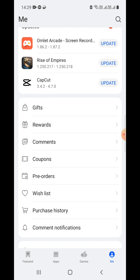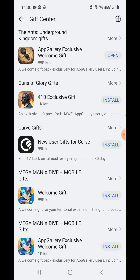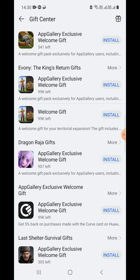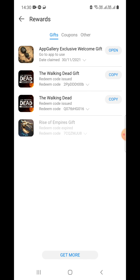Let's check what is in this gift. Let us go to Rewards. Here we are — App Gallery exclusive welcome gift. As you can see, if you are playing other connected games you can also claim the gift from here. Then in Rewards, we can see the gift option — go to the app.